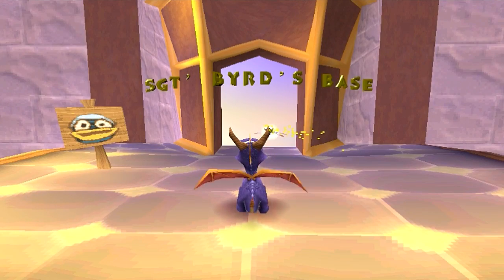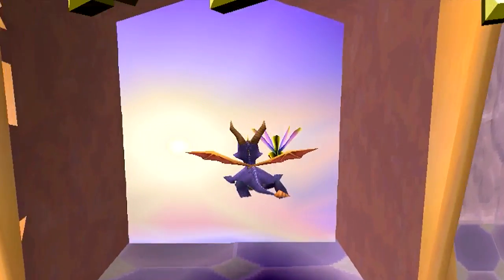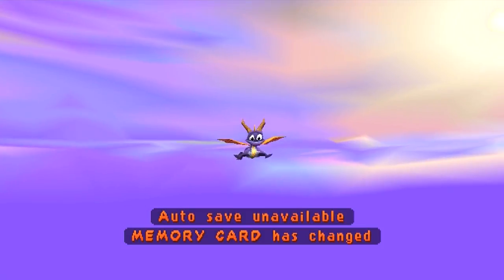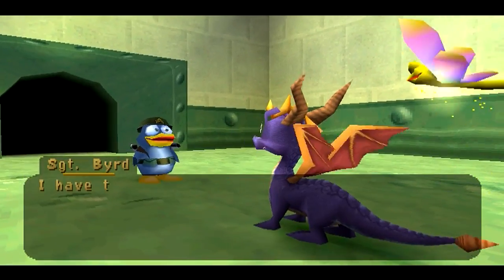Welcome back everyone to another part of Spyro: Year of the Dragon. I'm Sparrow557 and in this part we're doing Sergeant Byrd's level. Let's go in here - I don't know how long this will take, because in the other characters' levels there's only three eggs to get. So I have to train the hummingbirds.